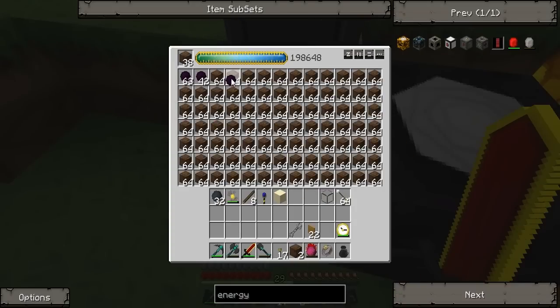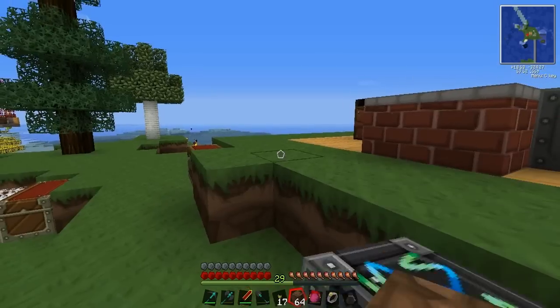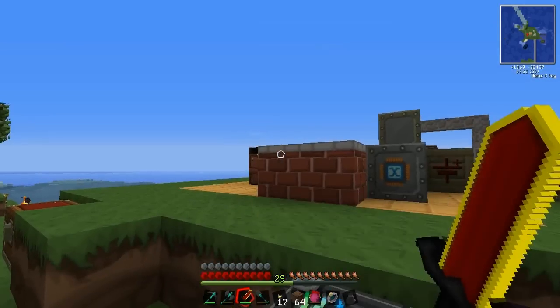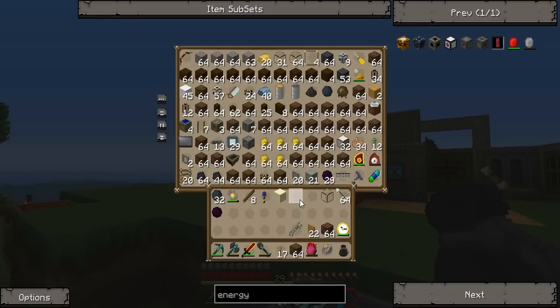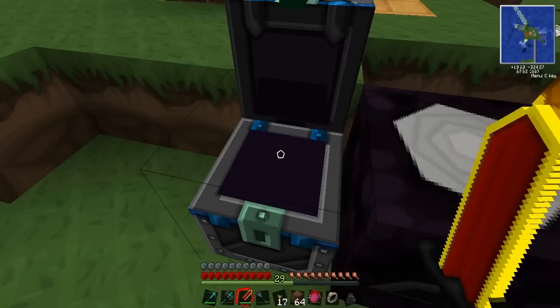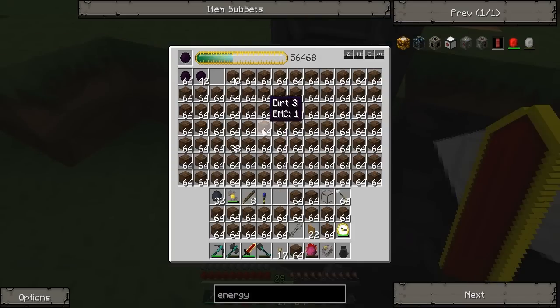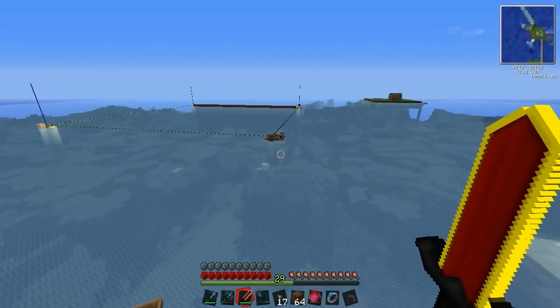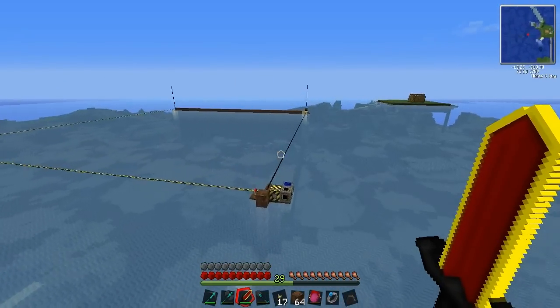Put that in there. There we go, and I'm gonna fill this — the dirtiness — and more, and that back in there. Good, good, good. There we go, well that's not gonna do much of anything, but it can stay in there anyway. Gives me one more stack, and I could have got rid of the glass as well.